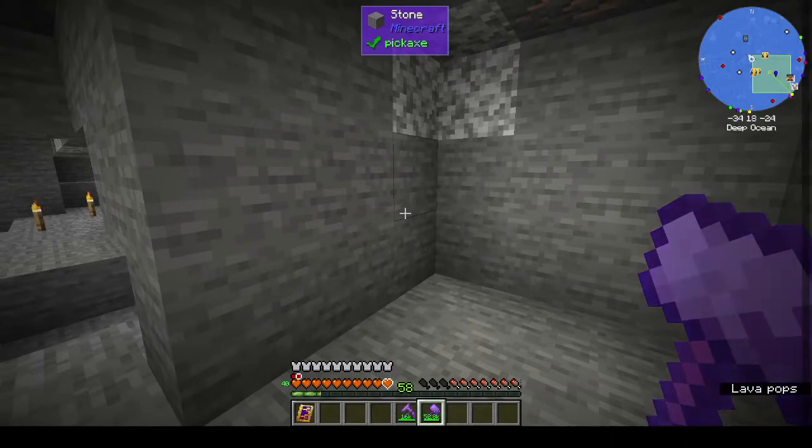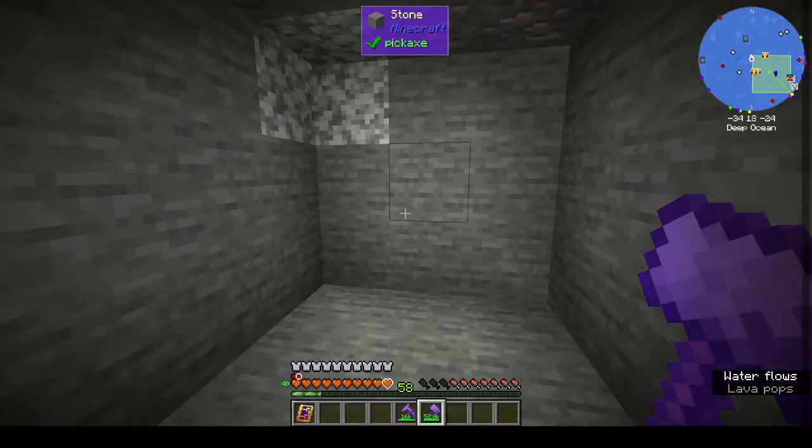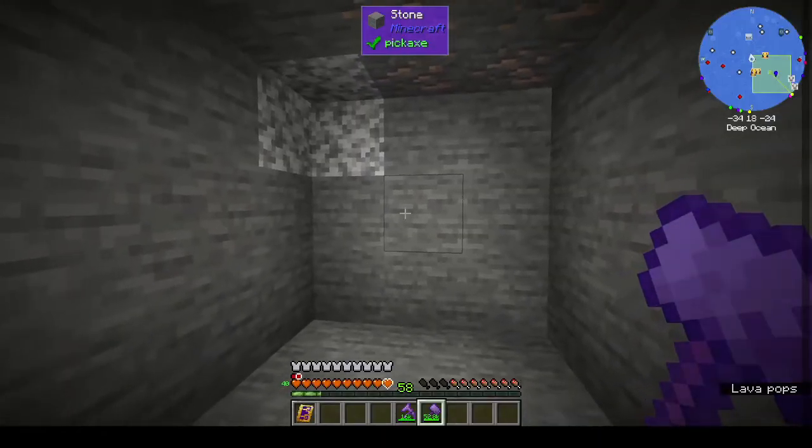Hi, this is Shane and welcome back to episode 30 of Rustic Waters 2. In the last episode we got the basics of Mekanism up and running. In between episodes I went and made a Netherite hammer, which automatically comes with Experience Boost 3, Efficiency 5, Fortune 3, and Unbreaking 3. I also have an enchantment called Experience Harvester — I have Experience Harvester 1 and Experience Harvester 5, so I put level 5 on my hammer.